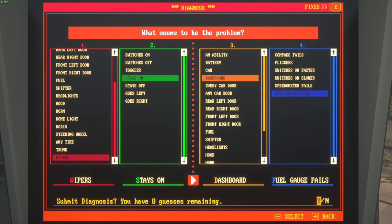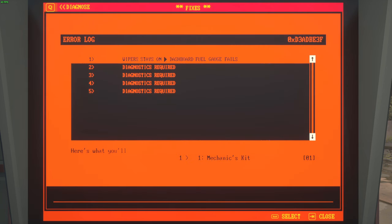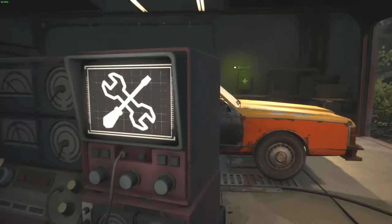Now you can tell the game that you want to confirm your guess. It's checking if you guessed right — and it's a correct guess. So I go to fixes by pressing E. It tells you what you need to fix it, and it needs a mechanics kit. Now I can just select and fix. The game will fix it — you just have to have the mechanics kit in your inventory. Now we've fixed the quirk.